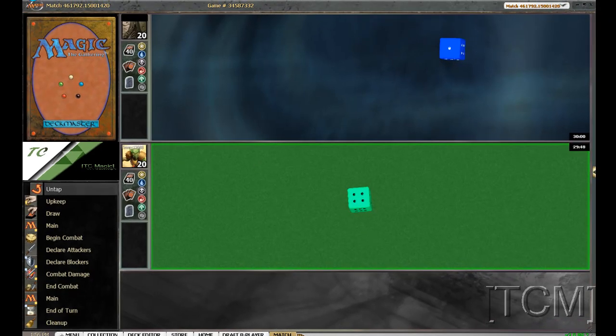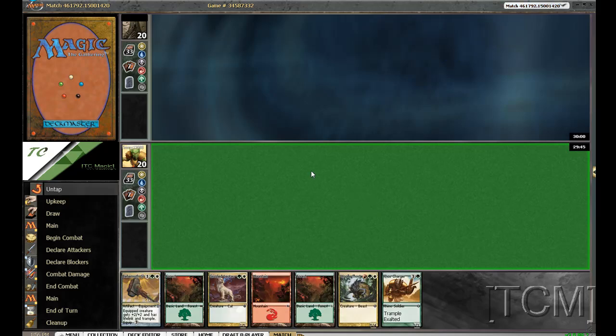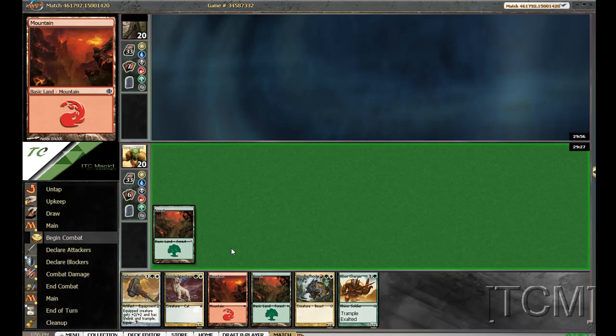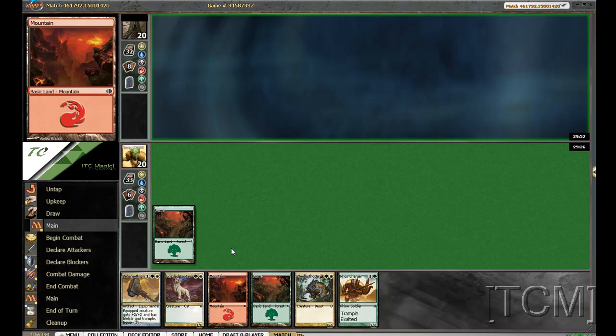This is the kind of deck that we'd like to go first with. Would I like to keep this hand? Are you kidding me? I wish I had an island — or, I'm sorry, a plains. That would be so much better. But I'm still going to keep the hand. We'll start out with the forest, of course. If I do draw the plains, it would be amazing. I'll curve out like a champ.